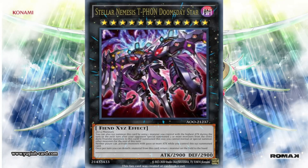Let's go to the next clearance card. I feel this card is not going to be used at all — it's going to be tried once and then forgotten. When players fully read and understand this card's effect, it's going to be an XYZ that never gets used. This is Stellar Nemesis Tifon, the Doomsday Star — a Rank 12 XYZ Fiend-Dark monster.